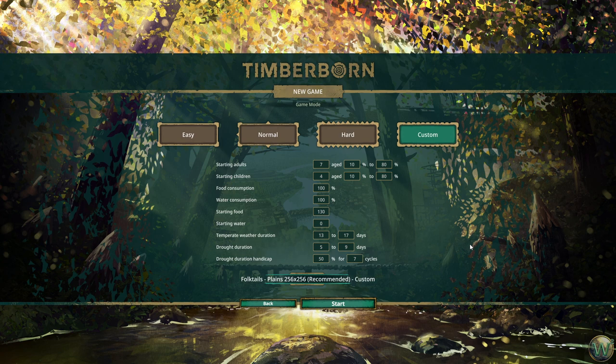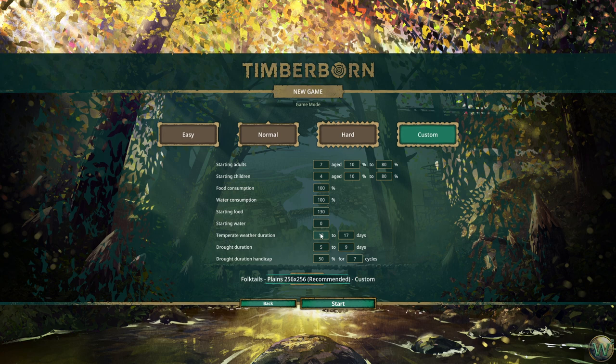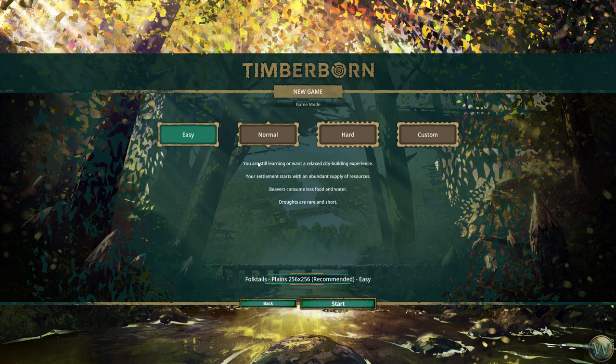Or we can choose the custom settings, which gives us the ability to choose the number of adults and children we want and what their relative ages are. The range appears to be 10% to 80% for adulthood. Default settings show 100% food consumption, 100% water consumption, starting food at 130, starting water at 0, temperate weather of 13 to 17 days, drought duration of 5 to 9 days, and a 50% drought duration handicap for 7 cycles. Given that I like relaxed city building experiences and I'm still learning, we're going to play on easy, at least right now.